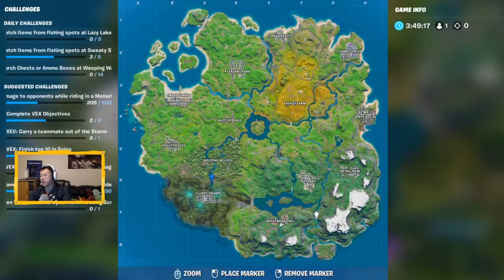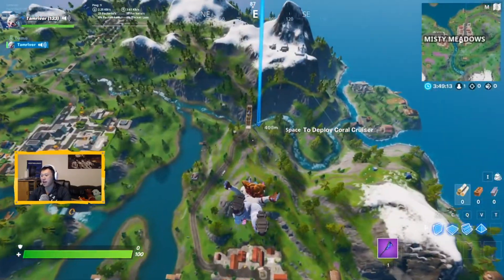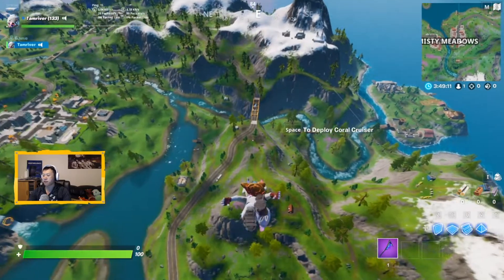Last but not least, the last bridge that we need to go to is going to be the Misty Metal Bridge that connects Misty Meadows with that mountaintop.